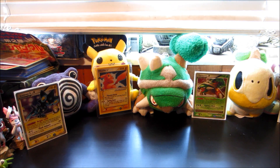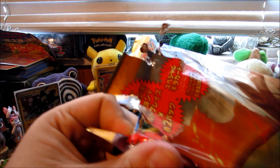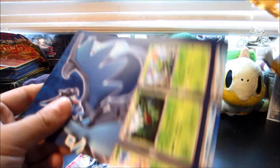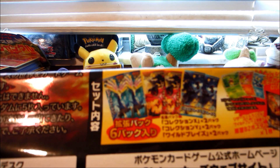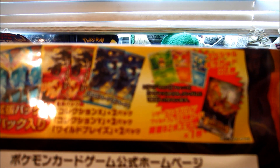I don't want to tear it up too much - I don't know when I'll open something like this again. I tore it a little, not too bad. The fun stuff is inside so let's see what we got. Boom shakalaka! It comes with two Wild Blaze packs, two Collection Y and two Collection X packs, one of three promos, and a gigantic Mega Charizard Y poster.